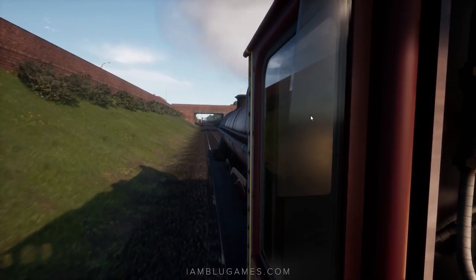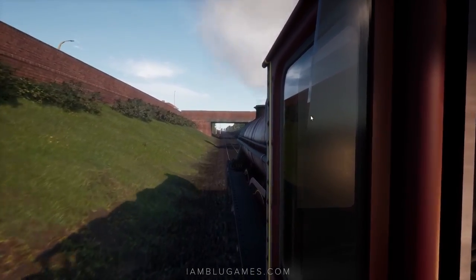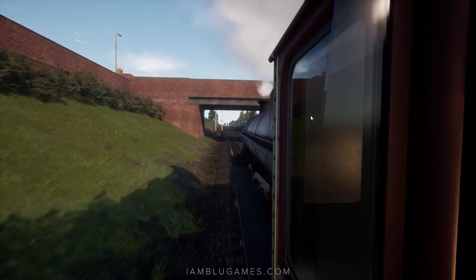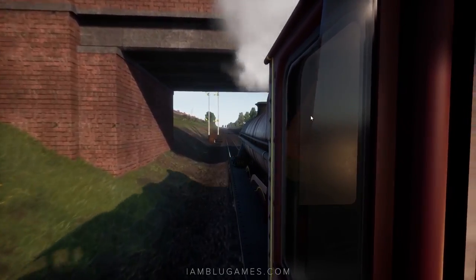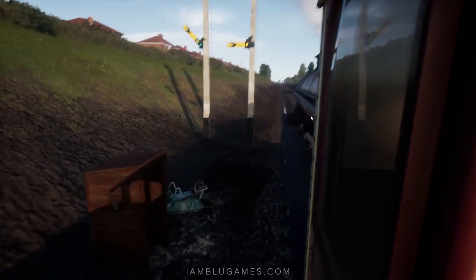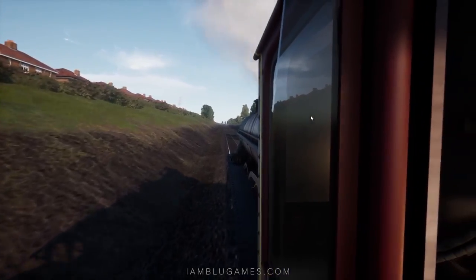As you can hear from the slow rate of steam shooting out of the smoke stack, we are definitely climbing. In my notes: up to 1.0% uphill gradient, speed limit is 80 mph — we're nowhere near that. Green signals ahead, looking good. This is honestly the most fun I've ever had in Train Sim World 2.